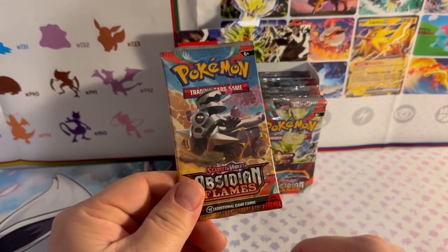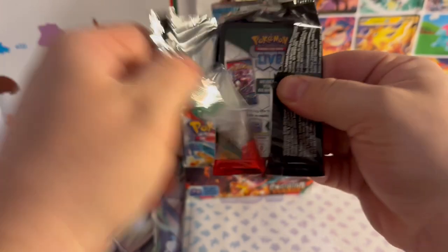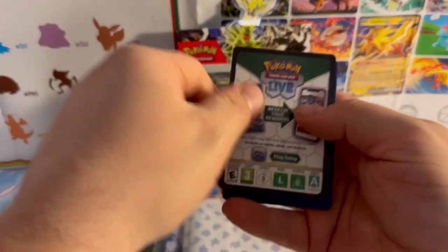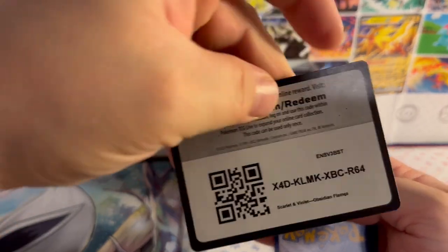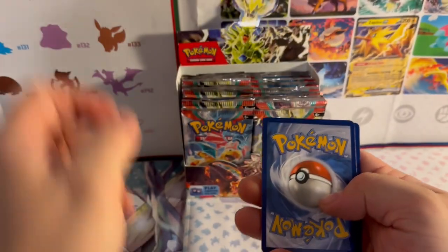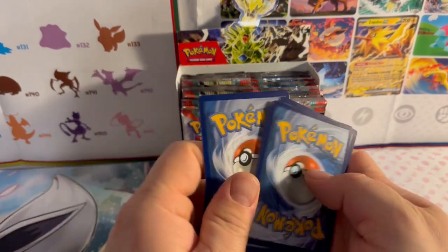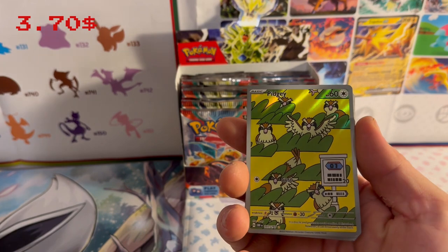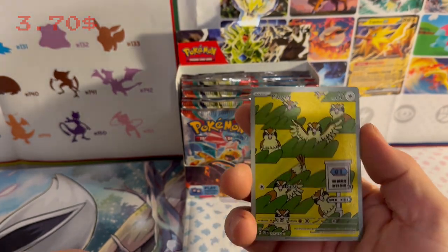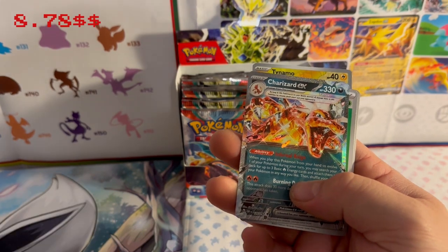We got a Revivervoom pack — words are hard. I know you guys are not expecting it, but just get a code card there — enjoy that free code card. Right off the bat, that's a Pikachu illustration rare — first pack gold! And a Charizard EX! All right, so we're off to a pretty good start.